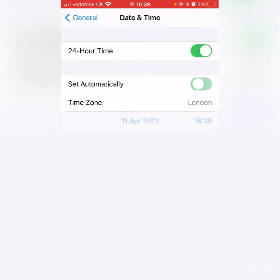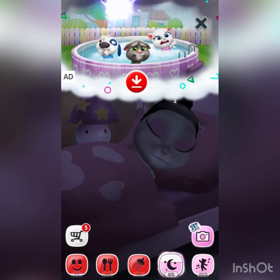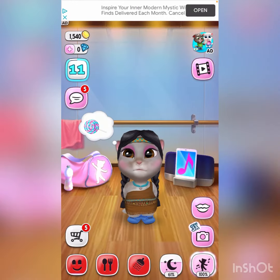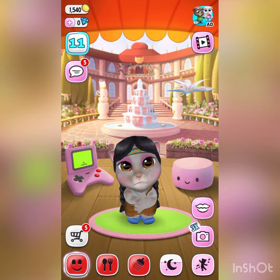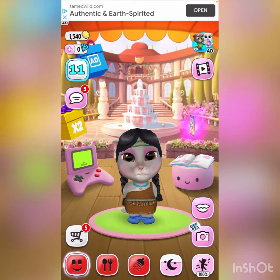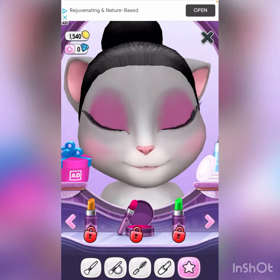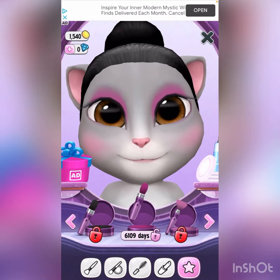And now let's just go back here and click set automatically. Now it should go years back to the date that we're in right now, and then it should go to — as you can see, it now says 6109 days.